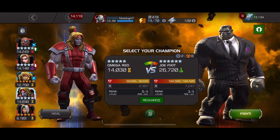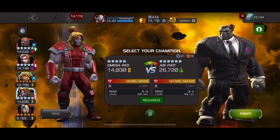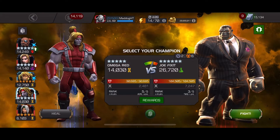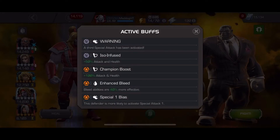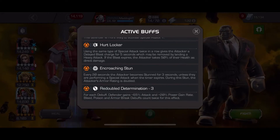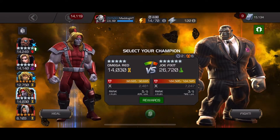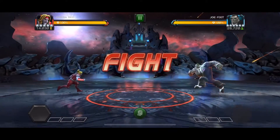We're hanging out over here - she's watching some videos, I'm playing some MCOC. This is round two. This time I'm going to use Omega Red because if he bleeds me that will help with damage. That's basically my strategy - spore him to death.